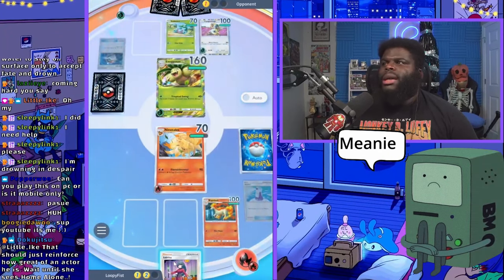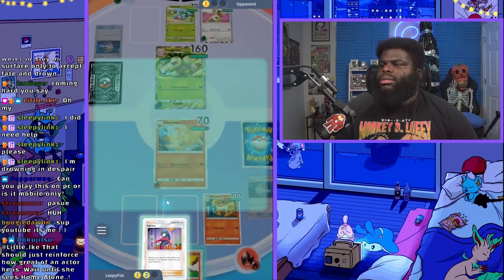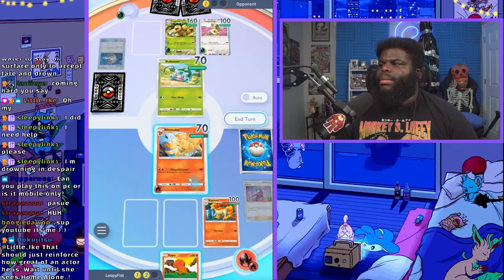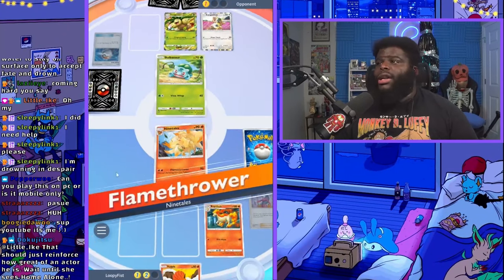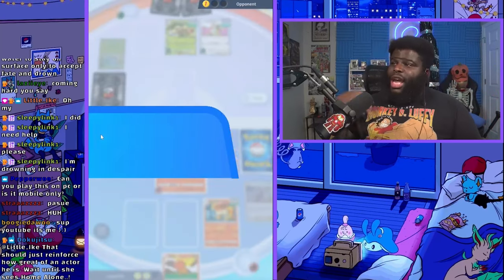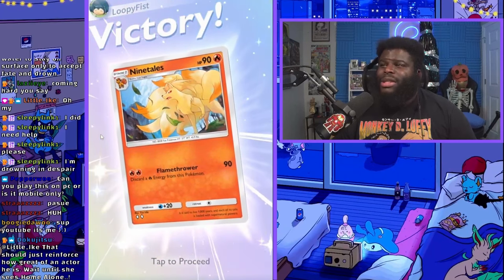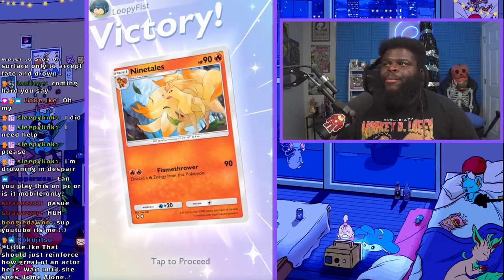We got another Vulpix - don't care, we're going to use Sabrina. He's going to put in Kangaskhan - he didn't, so he's going to die. Gotta put the energy on first. He's going to die now and he's done. That's it - simple and easy. You just have to play with a deck that's very aggressive and you can win that very quickly, super quickly. I don't think this video was even five minutes - there we go, beating the solo mission with the fire deck.